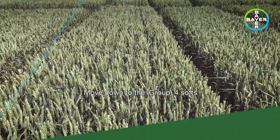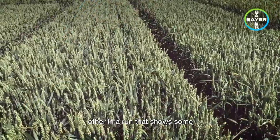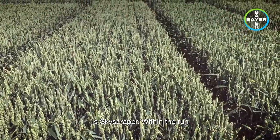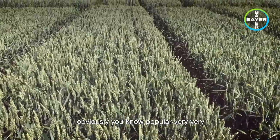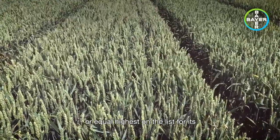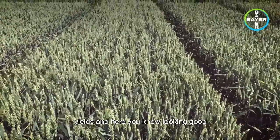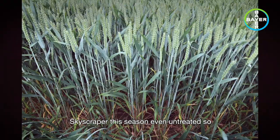Moving down to the soft varieties, there are two or three or four here next to each other that show some interesting differences. This first one is Skyscraper within the run — obviously popular, very early, very good yields. I think 104.9 on the list, so certainly the highest or equal highest for its yields. And here looking good. The concern has always been perhaps that 5.4 Septoria tritici score, but it's pretty clean in there within the Skyscraper this season, even untreated.